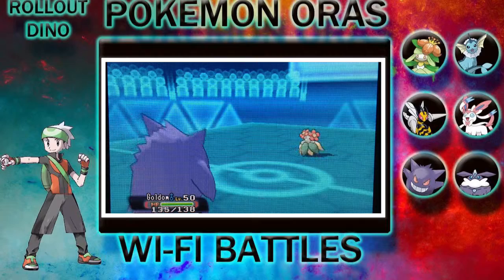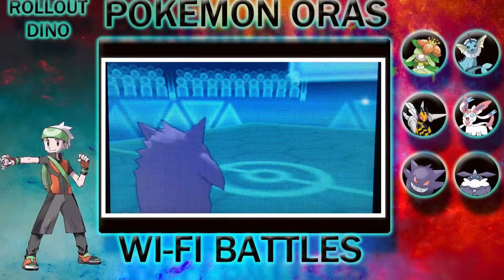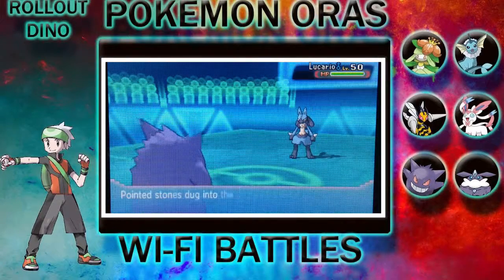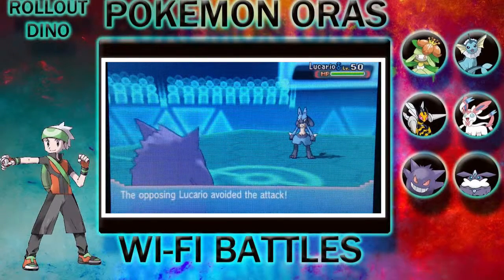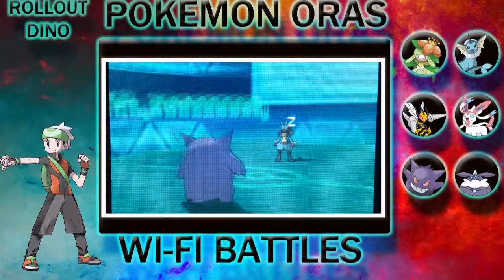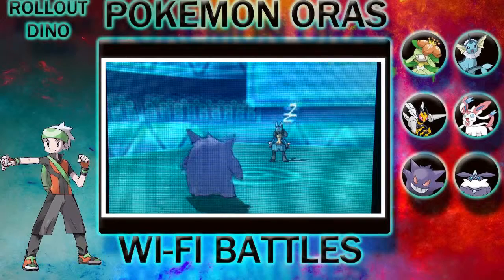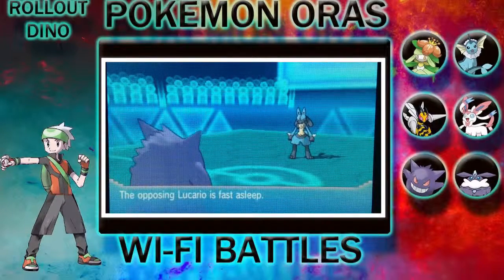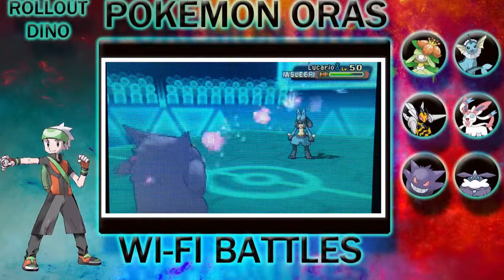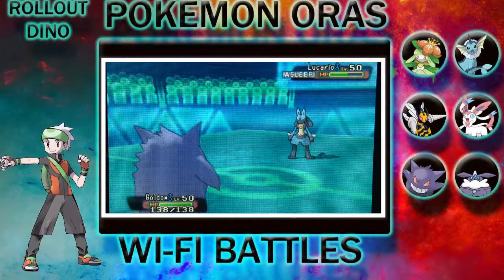I go out to Golden to finish up the job. He withdrew Blossom for Lucario. With Lucario, I was going to put him to sleep, which I missed the first time but got on the second try. Now that it's asleep, I let it stay asleep while I use Dream Eater to get a little bit of HP back and deal some really good damage.